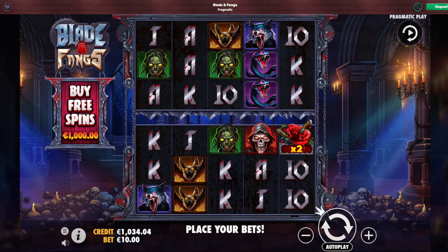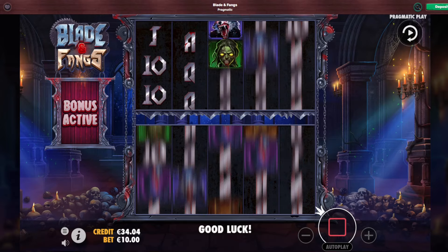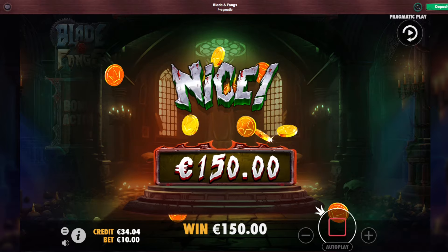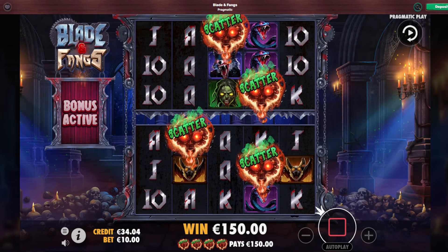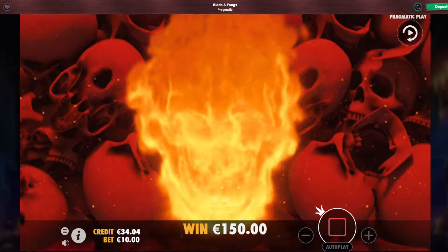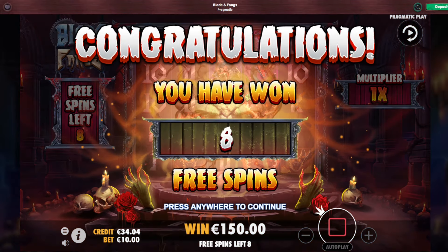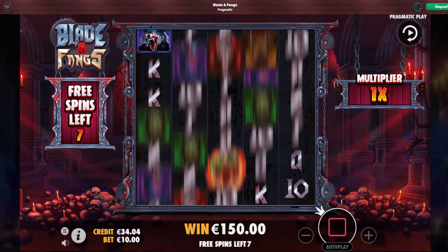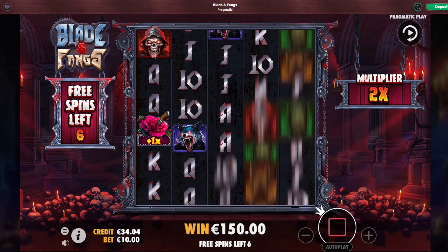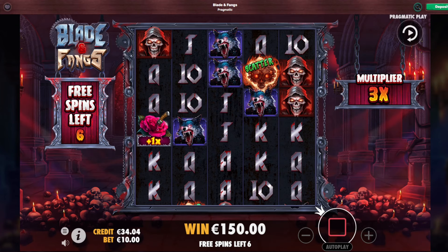Zero bonuses so far that paid money back. One more bonus for you, Blade and Fangs — show me what you got. I got four scatters — what do I get for that? Do I get more than eight spins? I still get eight spins — you don't get more spins for more scatters, sadly. Seven more spins. I probably got a scatter pay — that's why it paid 150.